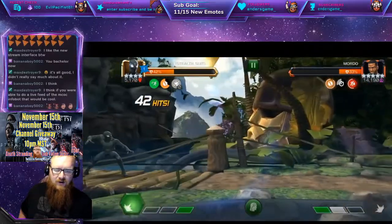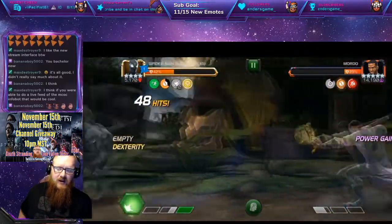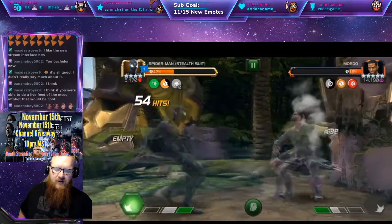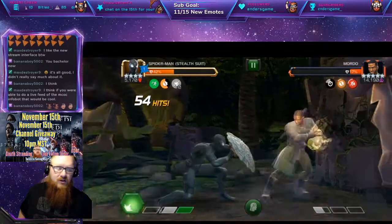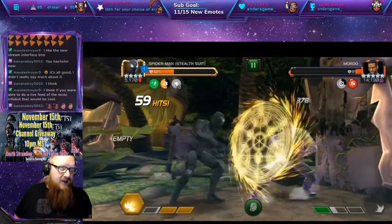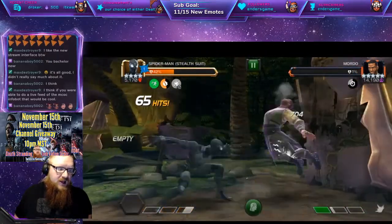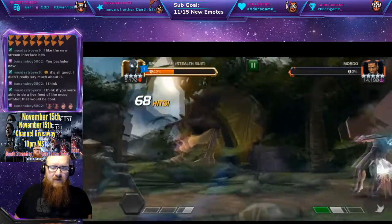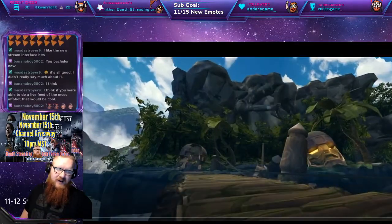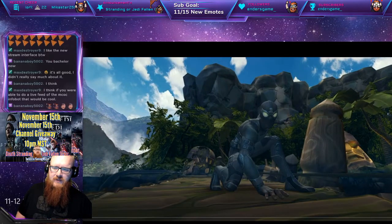I know there are those that can take on much bigger than this, but I still find this extremely impressive when it comes to that ability. So if you have a Mordo in your life that you want to try and get rid of — the only thing is you're going to have to intercept and get past his blocking first, as you have to apply the debuff before it takes effect. That right there is Stealth Suit Spider-Man.